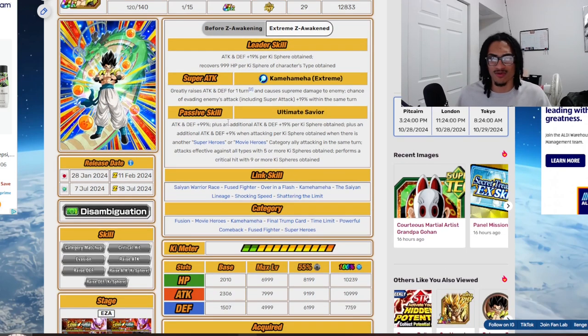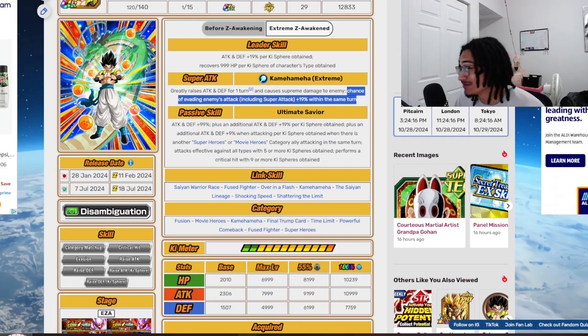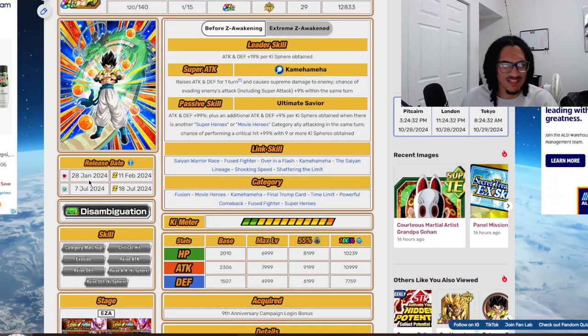At one point due to rough translations we thought this guy was stacking dodge, but we found out it was only within the same turn. Anyway, we're not really talking about the base version since his EZA is coming about two weeks later, so there's no point going into deep detail on the pre-EZA version.